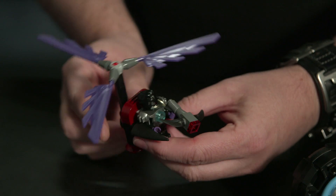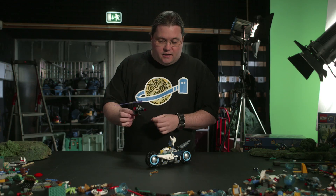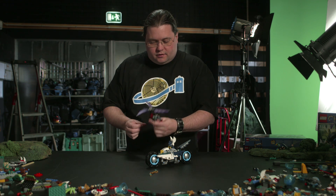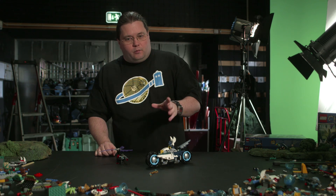But when you're on the ground and your combatant — the person who's against you — is in the air, like Rascal is here on his little helicopter, then you need another form of escape.